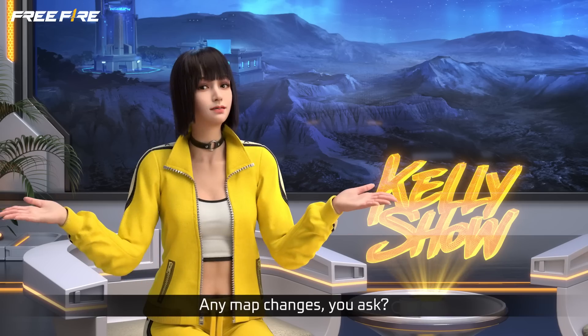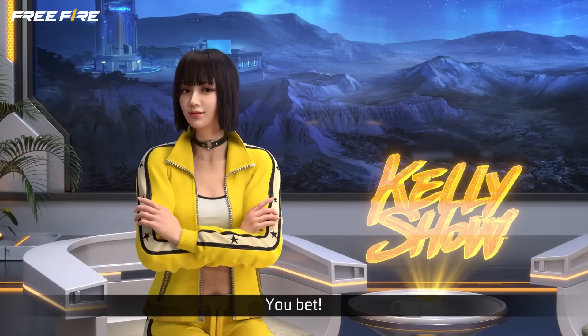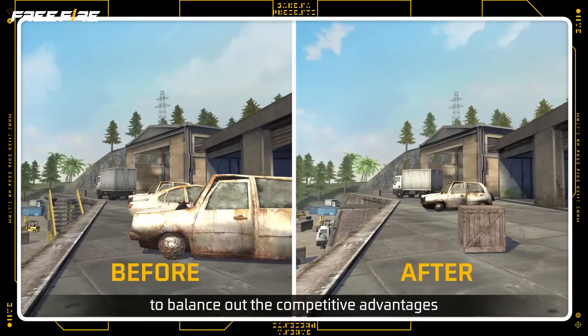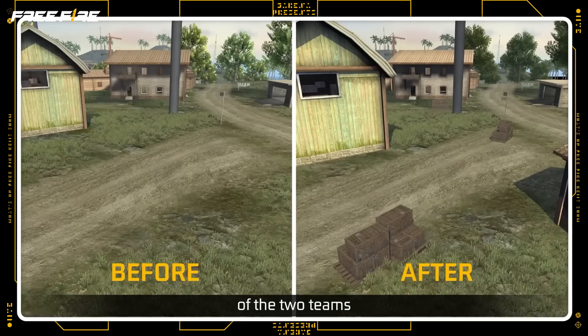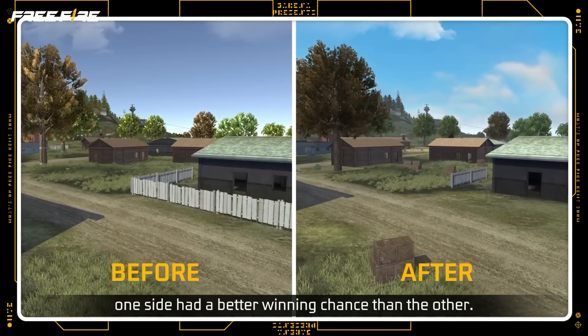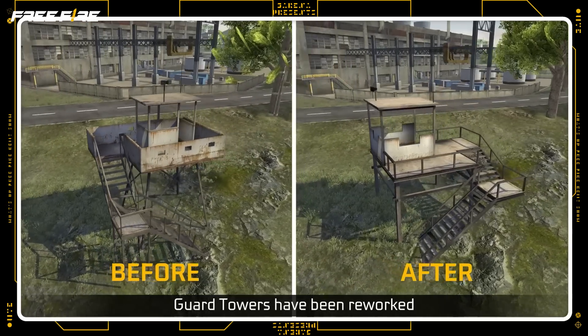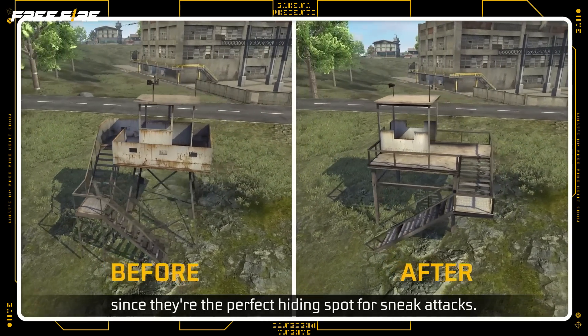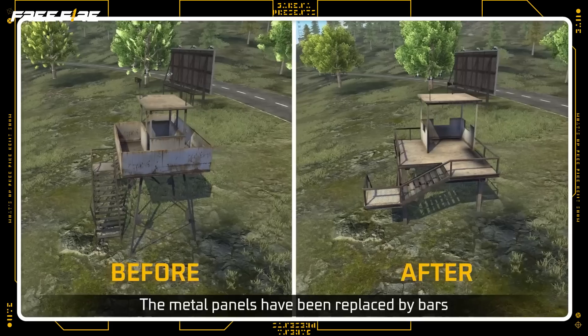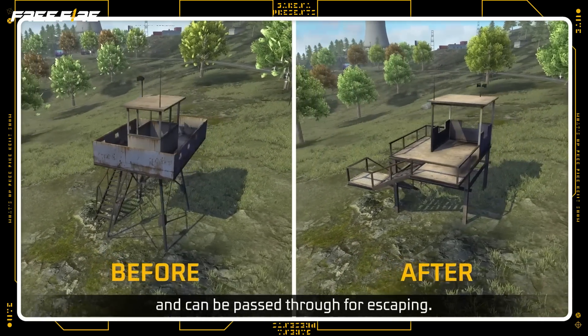Any map changes, you ask? You bet! Mill and Pochenok in Bermuda went through a layout change to balance out the competitive advantages of the two teams, as previously one side had a better winning chance than the other. Guard towers have been reworked since they're the perfect hiding spot for sneak attacks — the metal panels have been replaced by bars, which are see-through and can be passed through for escaping.